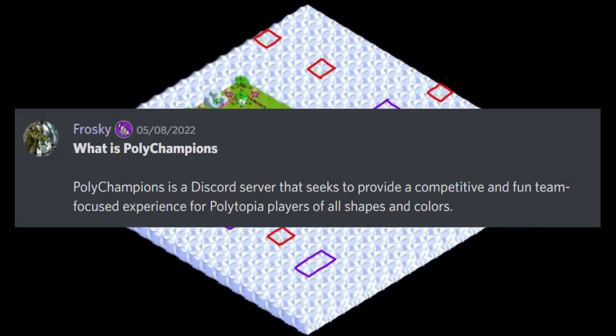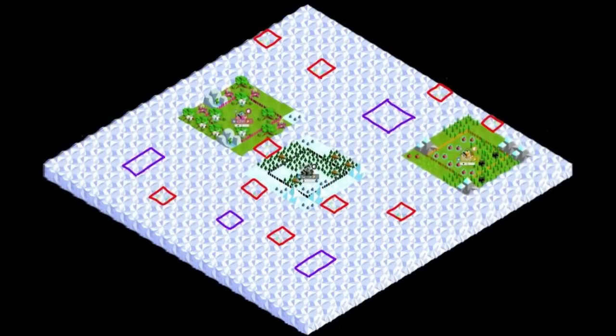Here's a screenshot of a Polytopia game — there's a lot going on here, so let me walk you through it. More specifically, this is an old screenshot of a 3v3 Polychampions game, a competitive Discord server for Polytopia players. Each player shared their vision with each other and used the power of photo editing to combine their vision into one screenshot. As you can see, one of the players on this team of three is playing Illyrian, so we also know the location of each ruin on the map.